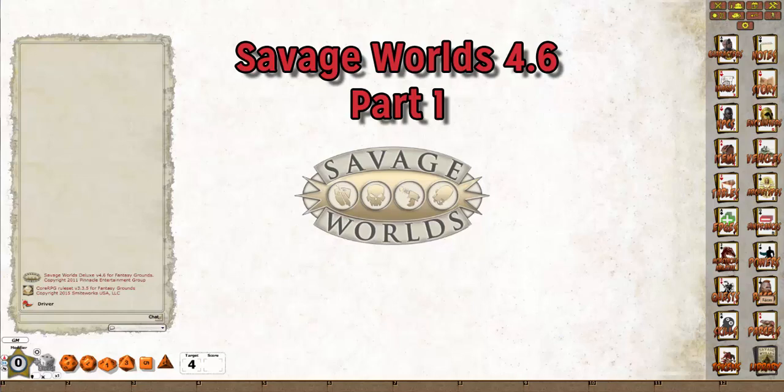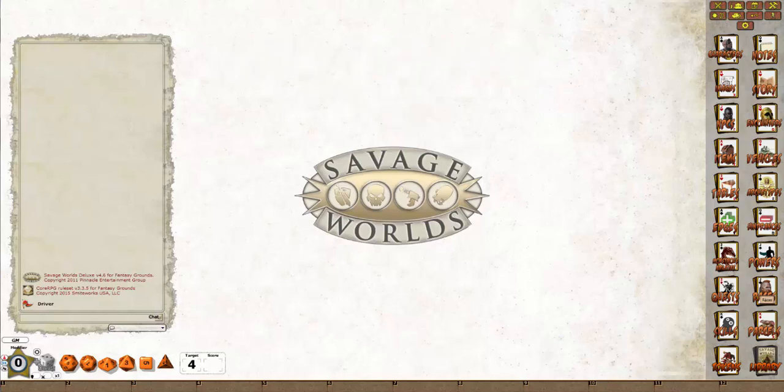Hello and welcome to the latest video in this series of the Savage Worlds ruleset for Fantasy Grounds. In today's video I will be covering the new features added in version 4.6 of the Savage Worlds ruleset. Please note, at the time of making this video, version 4.6 is still a test release and there may be minor changes in the final version.